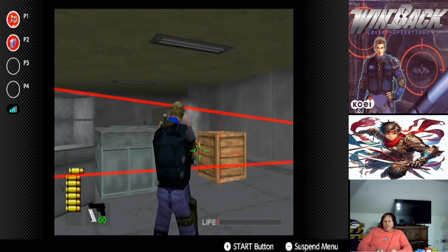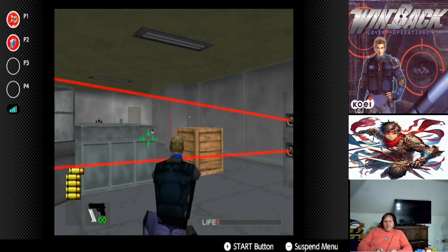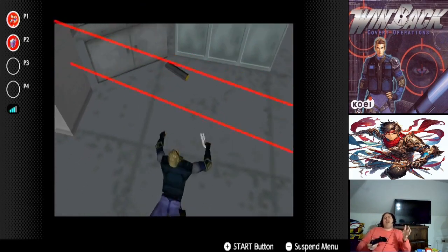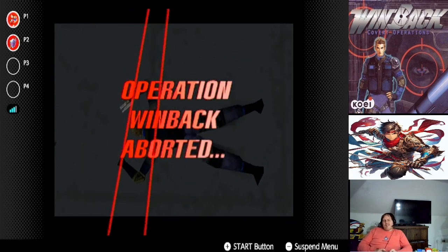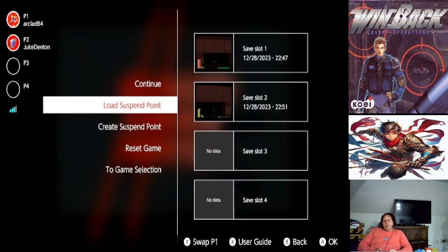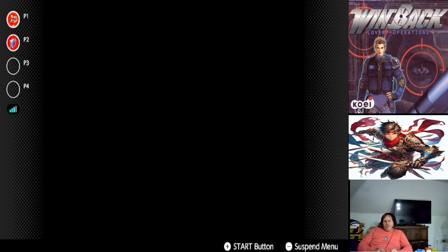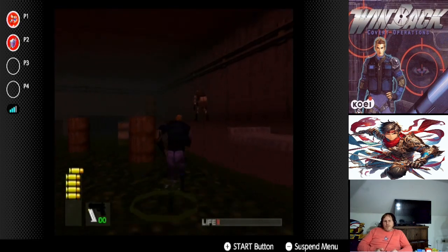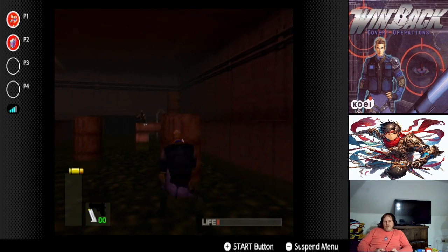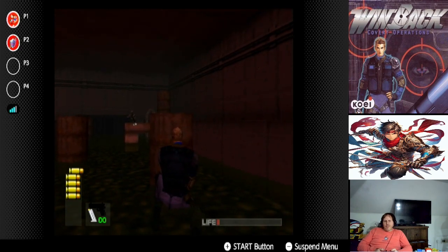Oh, you got enemies incoming! I'm going to load state from the one I just made. What I'm going to do this time is hide behind the wall when they show up. I was going to say — get my shotgun and start blasting. I'm going to do it.